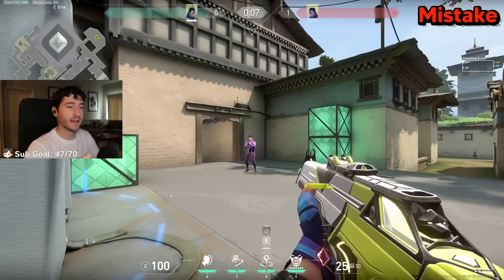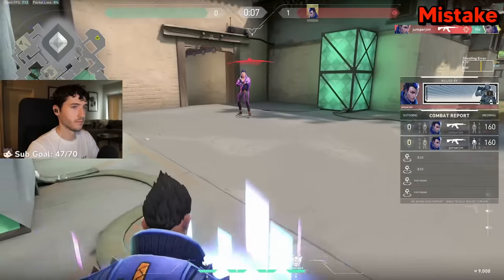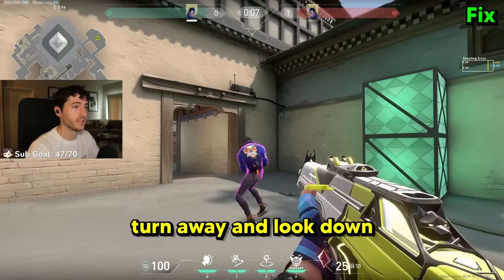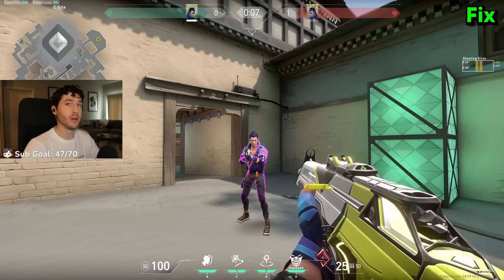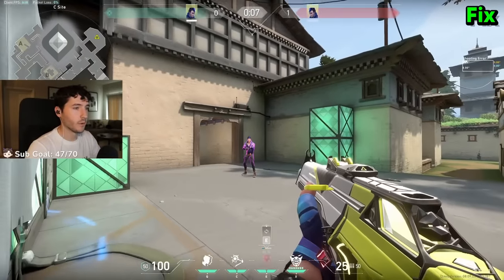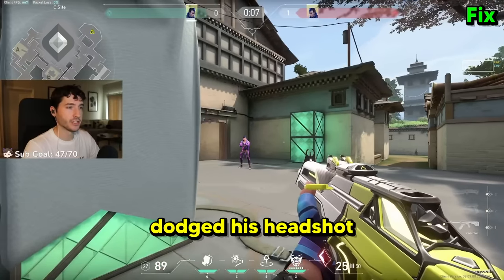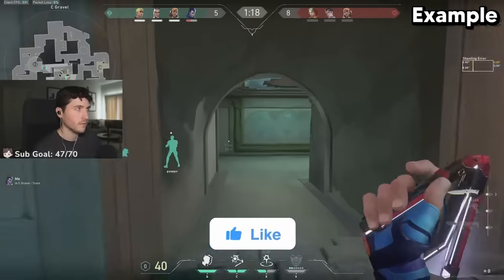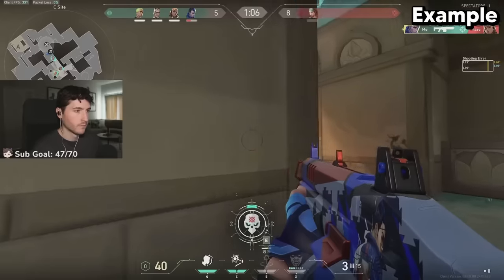A big mistake I see Silver players making is dying when trying to TP away. The proper tech is to turn away and look down — that way you're avoiding the crosshair placement on your head and you can TP away. You can also combine this with a jump, and that looks something like this. Look how much more easy it is to avoid death — completely dodged his headshot.